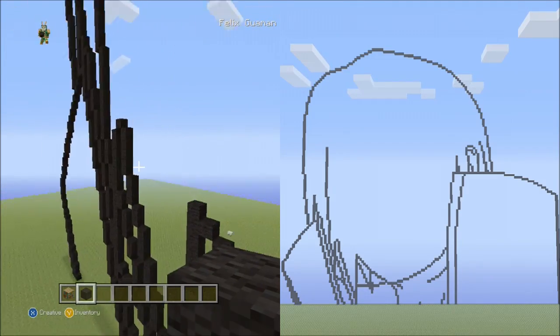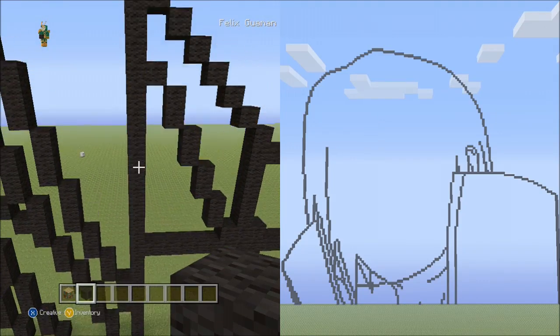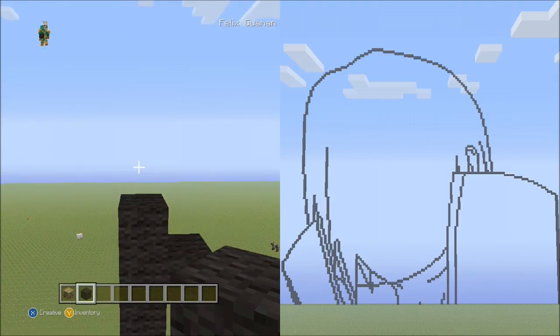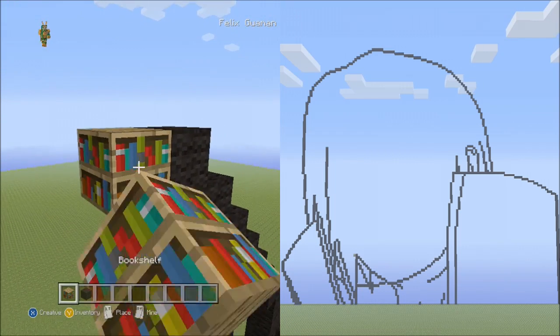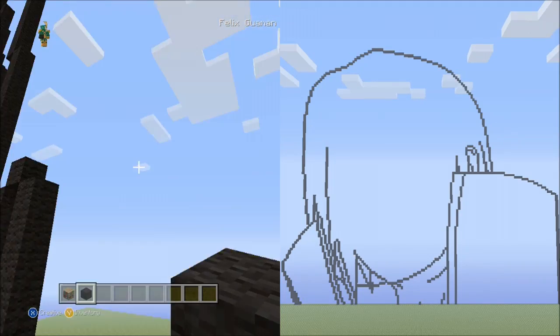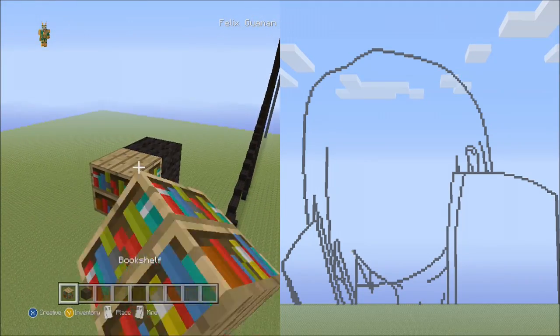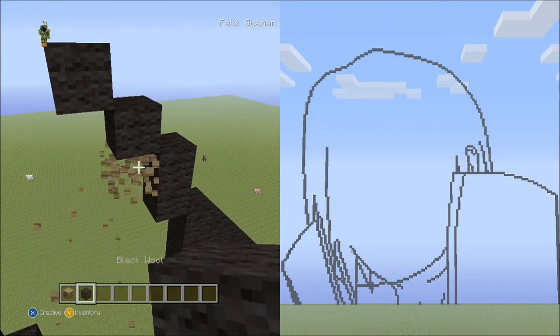Go back over to where we had the 23 blocks going up. From this block place 2 blocks going up on the left side, delete that. Place 2 blocks going diagonal up to the left, delete those.